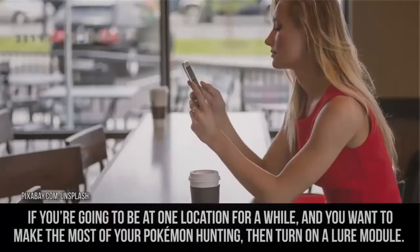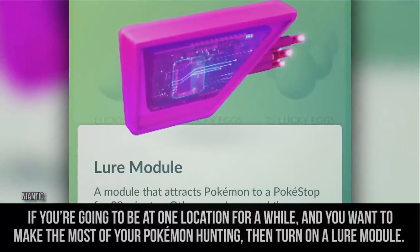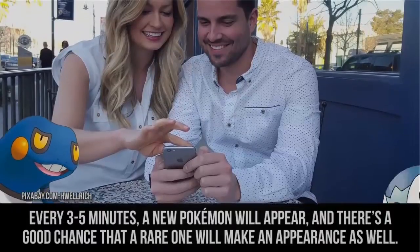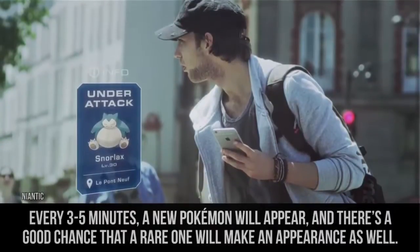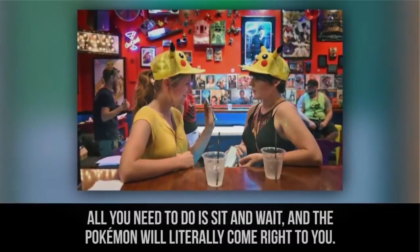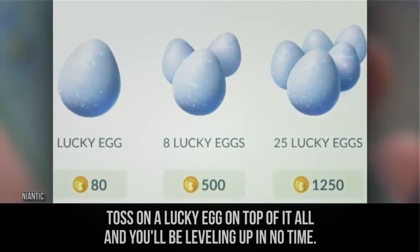If you're going to be at one location for a while and you want to make the most of your Pokemon hunting, then turn on a lure module. It's recommended that you turn these on in bars, restaurants, and shops for optimal catching. Every 3-5 minutes, a new Pokemon will appear, and there's a good chance that a rare one might make an appearance as well. Along with a lure, you can use an incense — just sit and wait, and the Pokemon will literally come right to you. Toss a lucky egg on top of it all, and you'll be leveling up in no time.